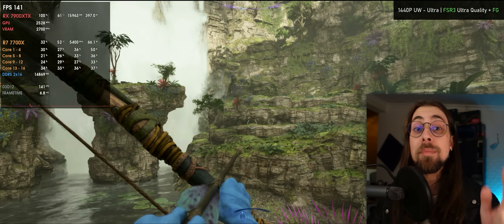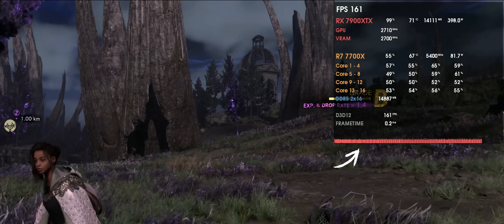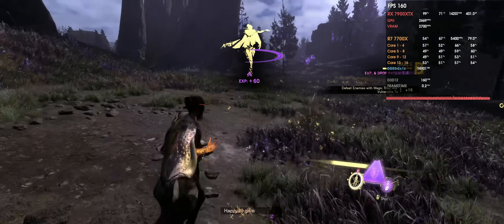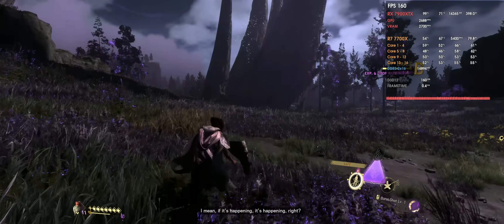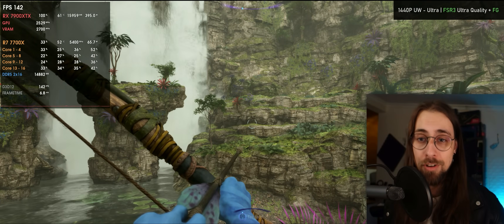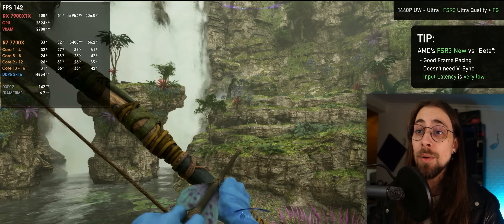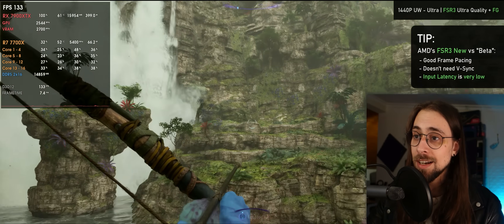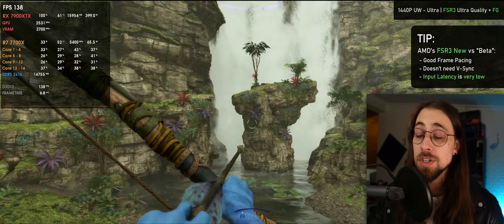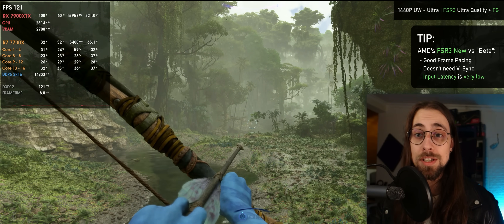To conclude: we went from lots of frame time spikes, needing V-Sync to avoid screen tearing even inside the monitor's refresh rate range — meaning FSR3 frame generation in the beta version wouldn't work with FreeSync — to now working with FreeSync, much better frame times, less motion artifacts, and seemingly better upscaling as well. It's a win-win situation overall.